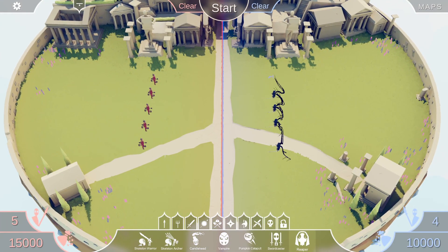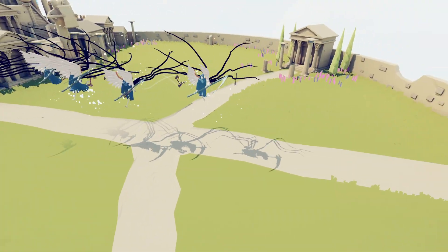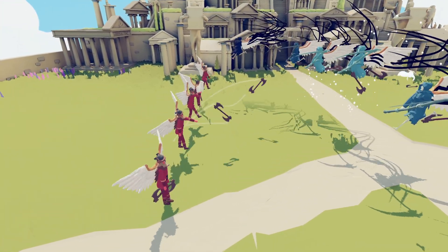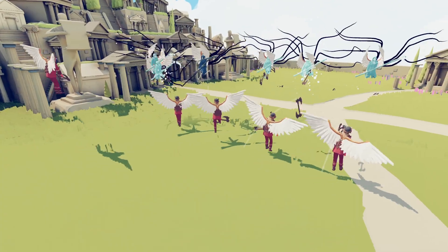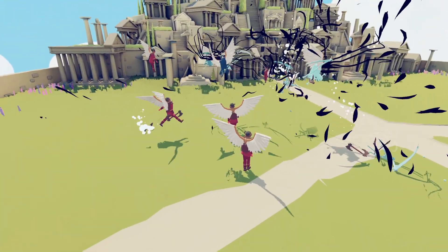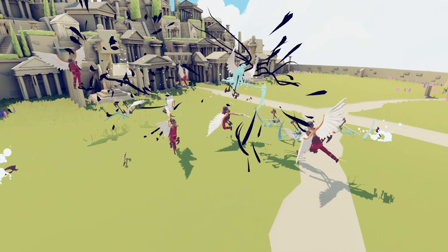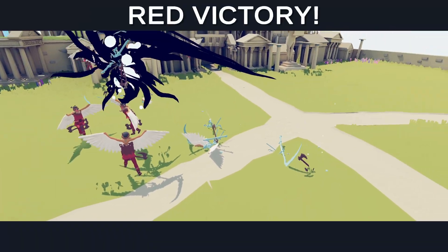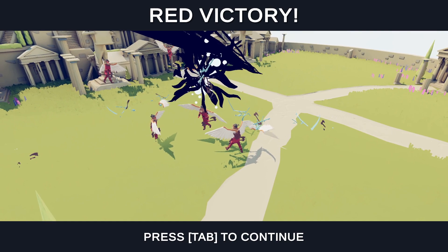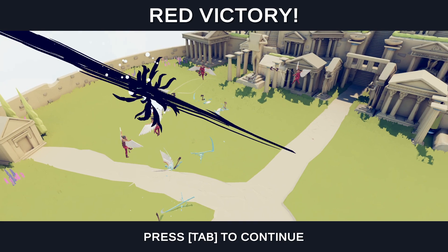I'm going to be fair to the Reapers and bring them in a bit closer for battle two, because I feel like they're so slow. There we go — we'll give them a chance to actually do something. If they lose this time, they deserve to lose anyway. The Reapers are still getting pasted. Reapers are weak. The Ullas are through to the next round — another 2-0 battle. A lot of dominating victories so far in this tournament.